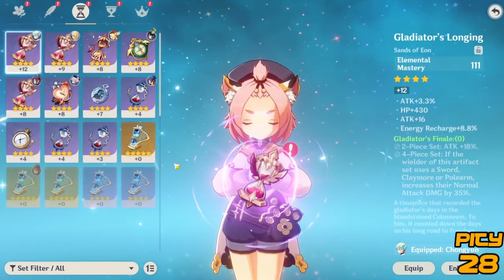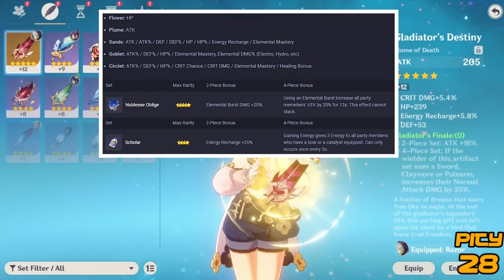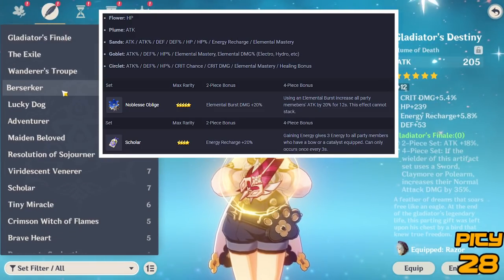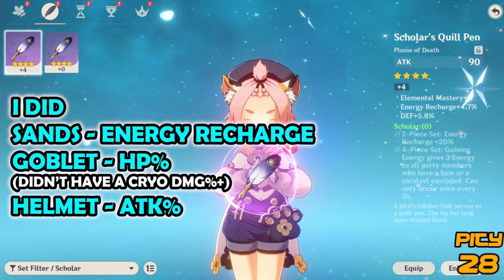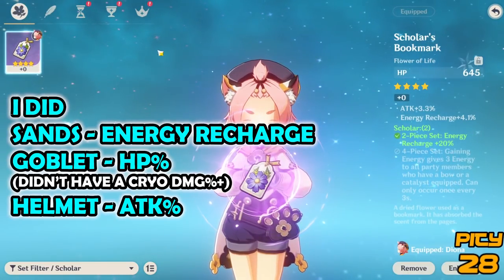For artifacts, I'm thinking Noblesse Oblige or Scholar. Noblesse is great for the attack buff to your entire team, since you're using Diona to set up the rest of the team plus additional burst damage. Scholar further improves energy recharge if needed. I'm currently running her on Scholar since I haven't farmed Noblesse yet.